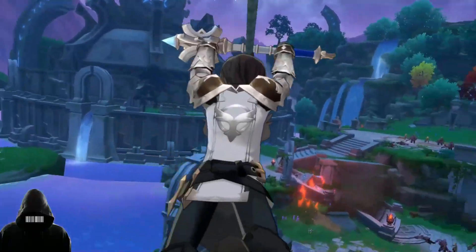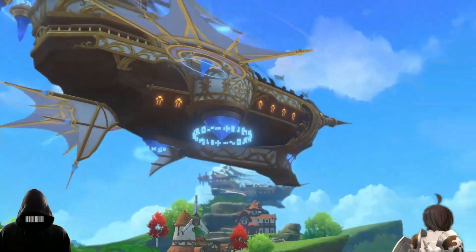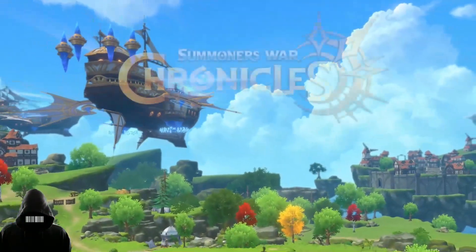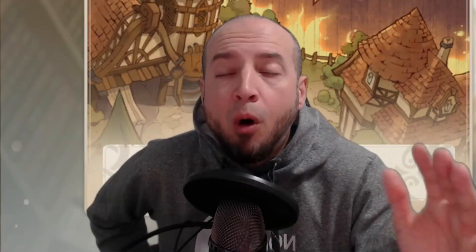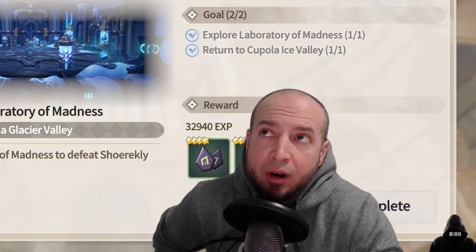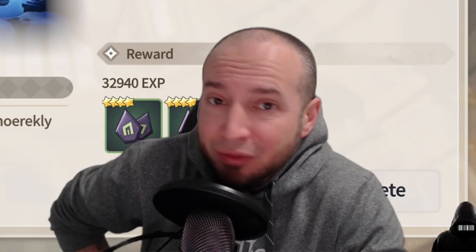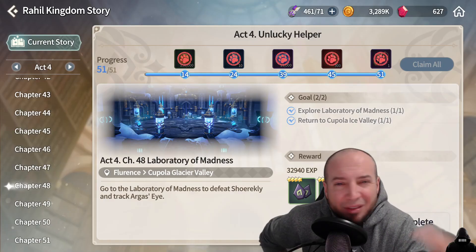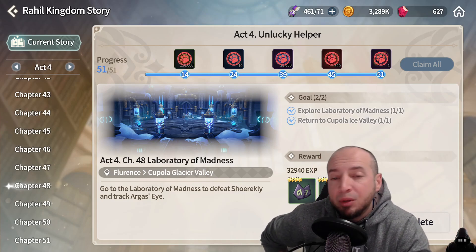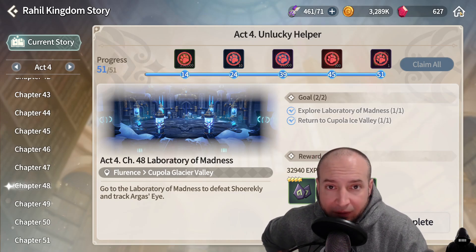I'm going to tell you all the hard stops for free to play — this might pertain to you, it might not. Act 4 Chapter 48, Laboratory of Madness, is by far the first hard stop for a ton of free to play players. It's not just free to play — a lot of people speed through the game and don't look at mechanics. In Laboratory of Madness, you have Water Shrekly.